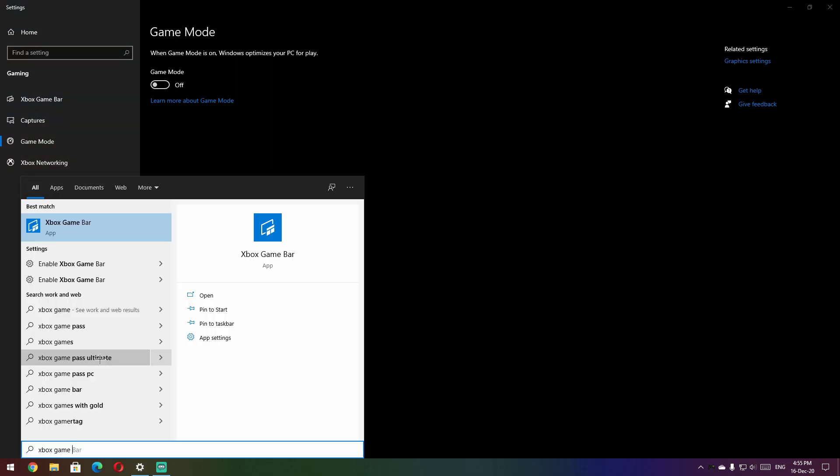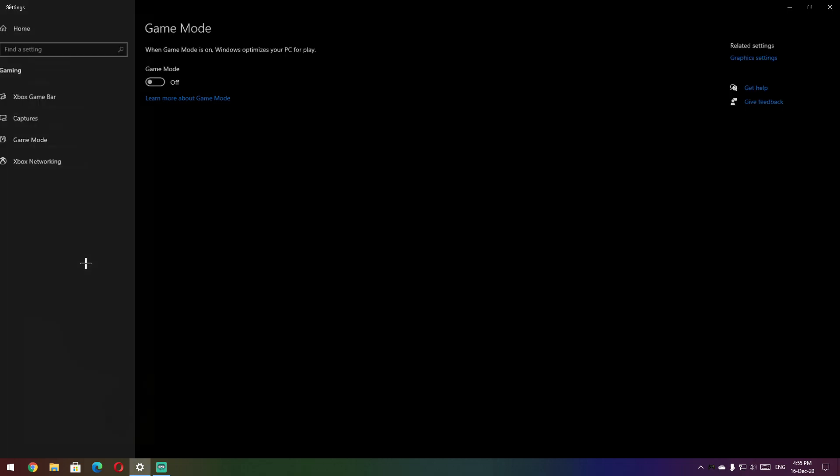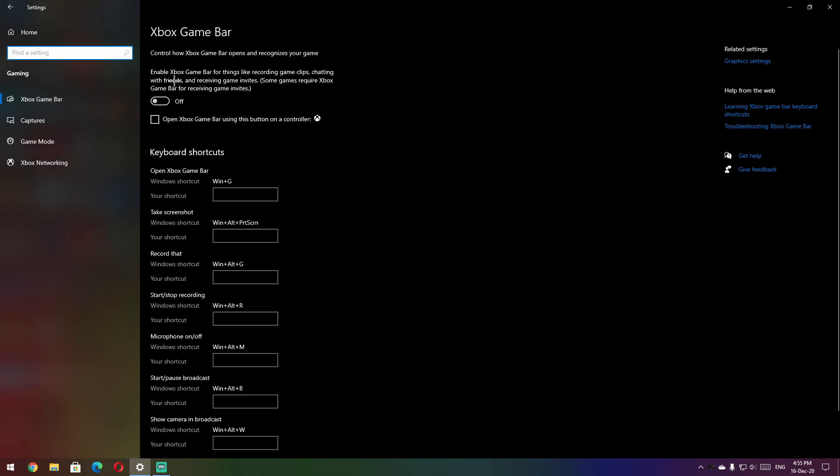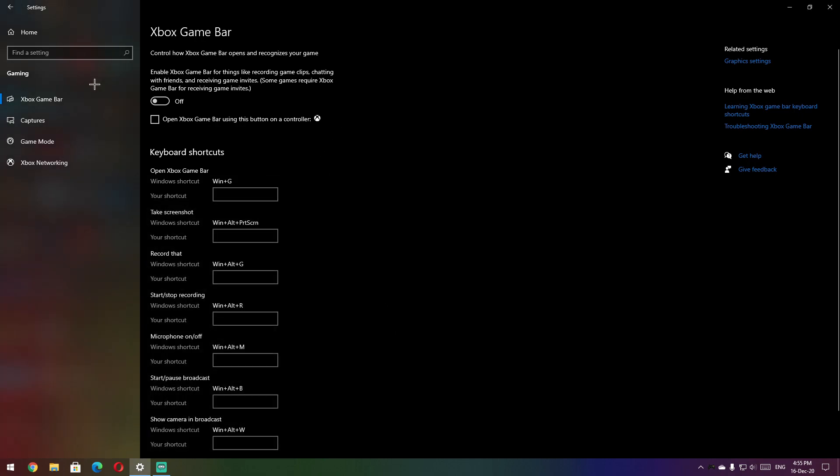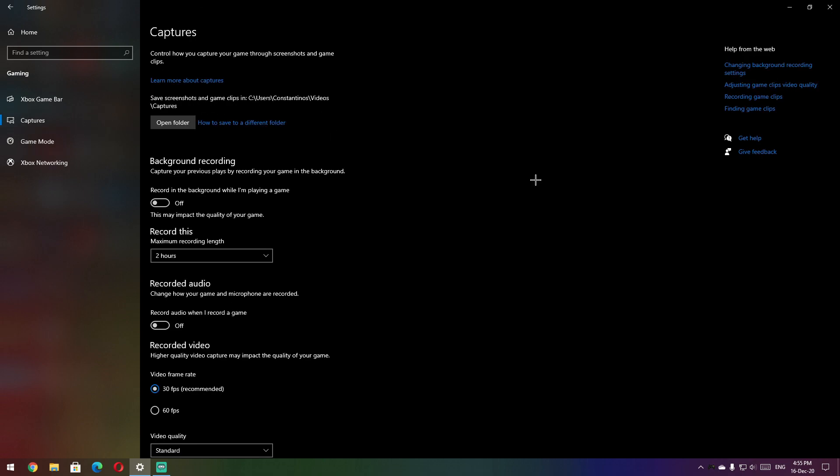Another thing you can do in Windows is to disable Xbox Game Bar. Just type 'Xbox Game Bar' in Start and you'll get this option — make sure to switch it off, as it can eat up your resources. The last thing you can do before we get in the game is to turn off background recording. Some systems have it on by default, so just turn it off, and that's it.